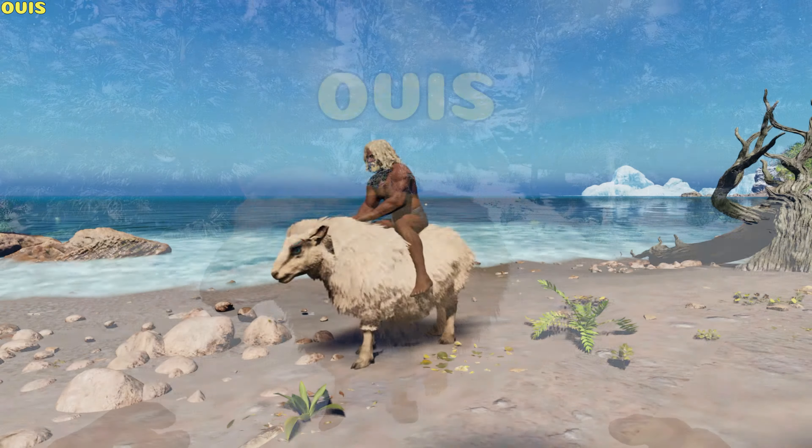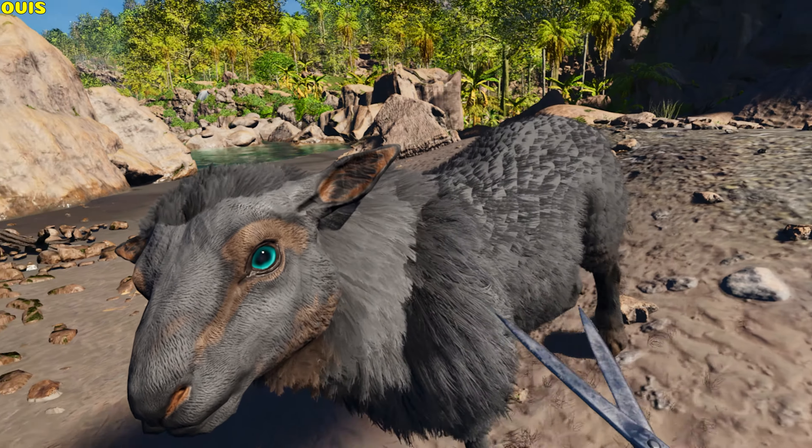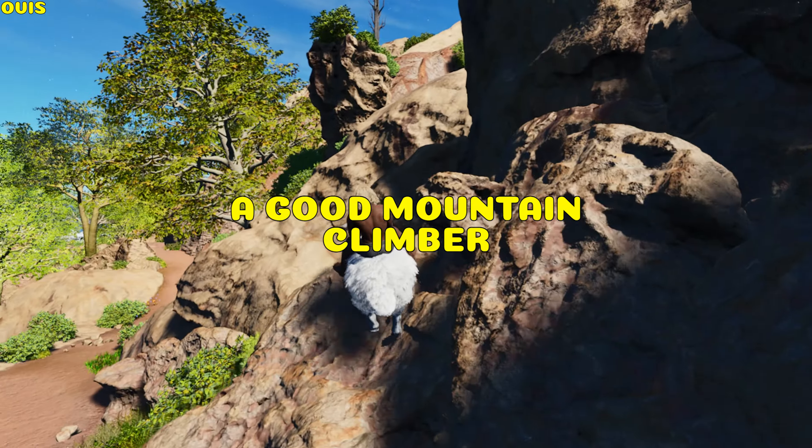Ovis. It can headbutt. It generates wool that can be harvested with scissors — regeneration speed scales with its food stat. Raw mutton can be harvested from its corpse, and it's a good mountain climber.